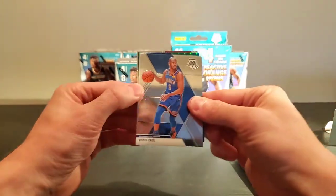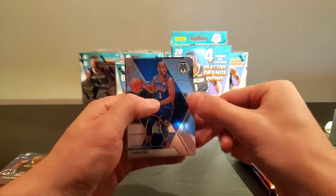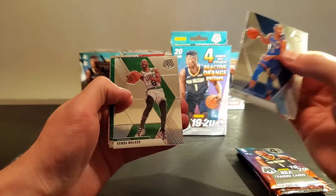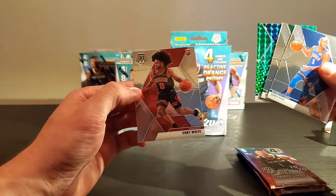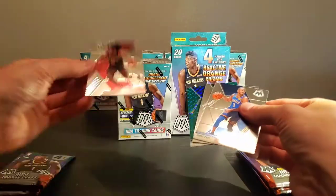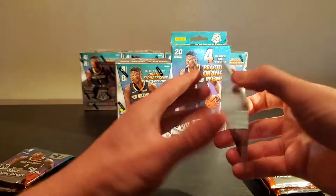First pack — we got Chris Paul, Trae Young, Gallinari, and Kobe White. Alright, not a bad start at all.